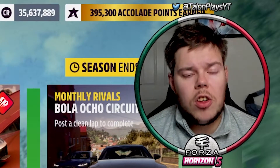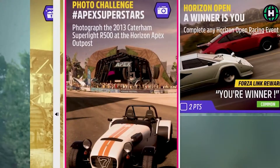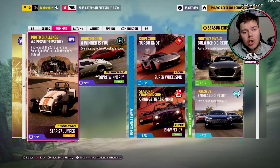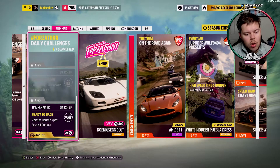So this week's treasure hunt is as straightforward as you can get. It is: photograph the 2013 Caterham Superlight R500 at the Horizon Apex Outpost. Now fun fact, ladies and gentlemen, you have a daily challenge that tells you to go to the Horizon Apex Festival Outpost, which is again one of your daily challenges.